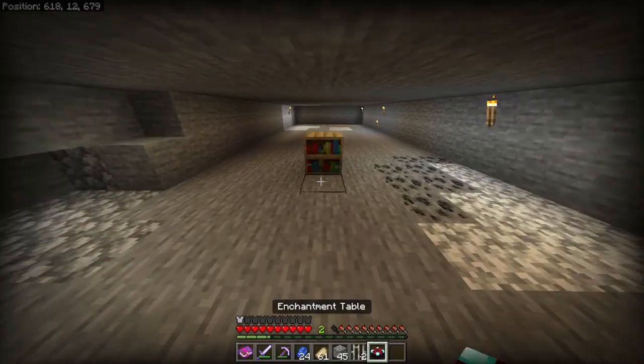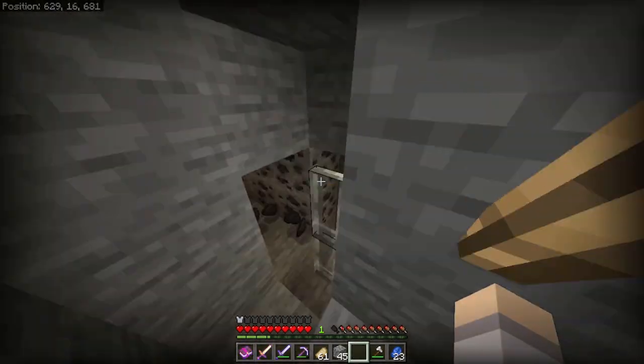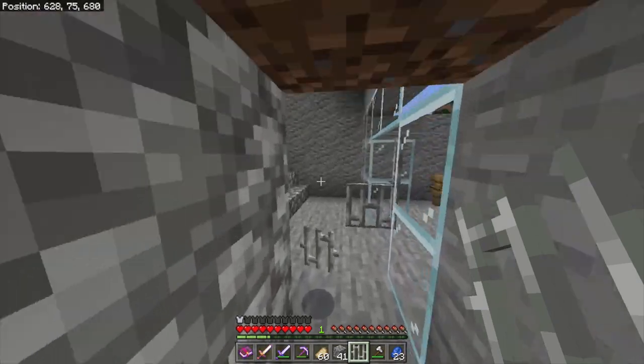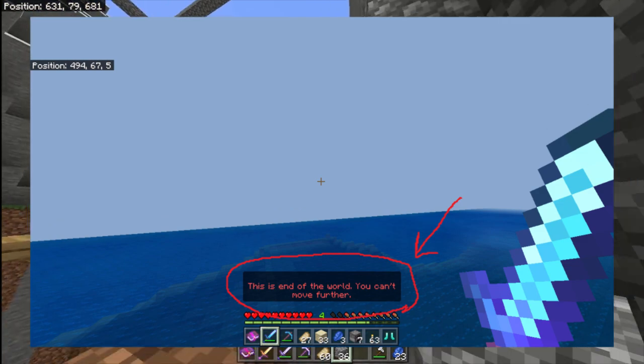Keep in mind that although enchantments are back, they do seem to be a little glitchy. When you enchant something, oftentimes it gives you the wrong enchantment. Also, another change that I've noticed is when you walk into the world border, there is now a new text that will appear on the bottom of your screen right above the hotbar. I'll put a picture of this on screen now.